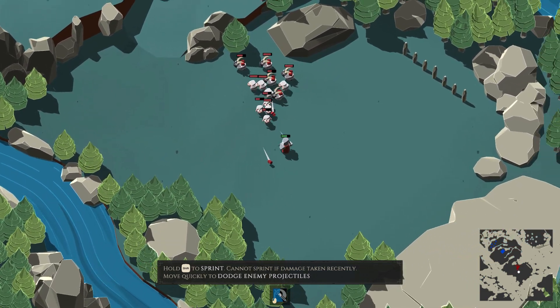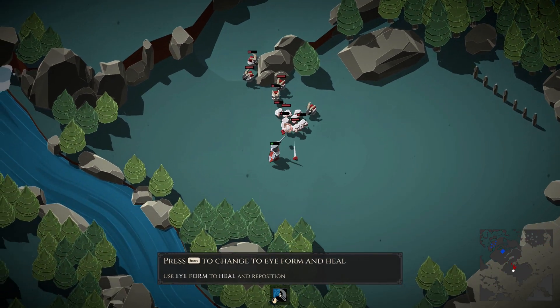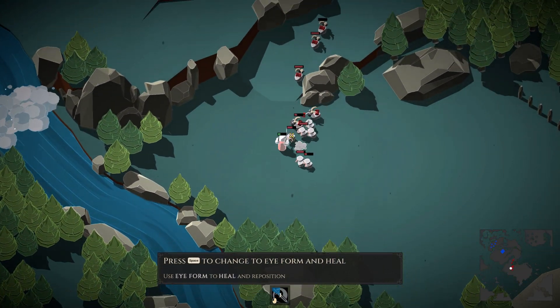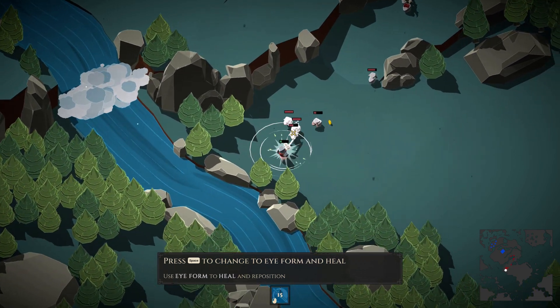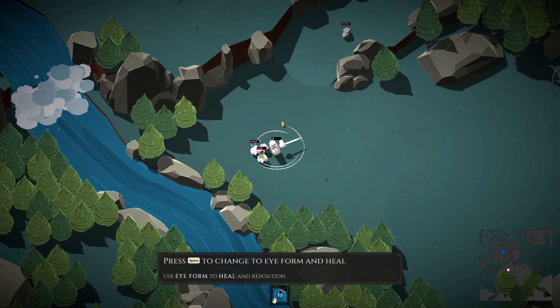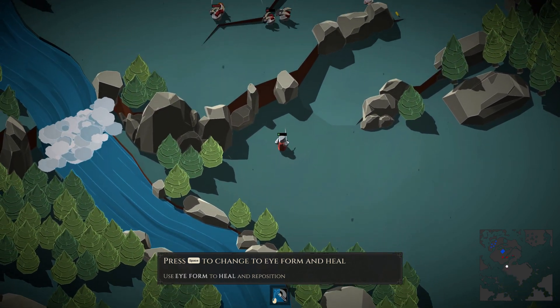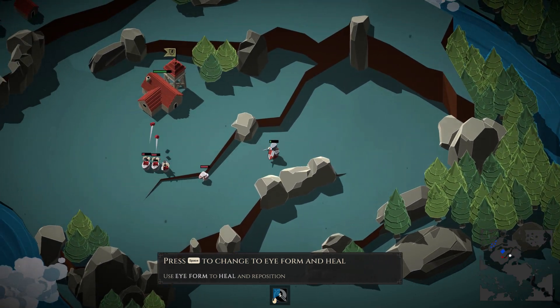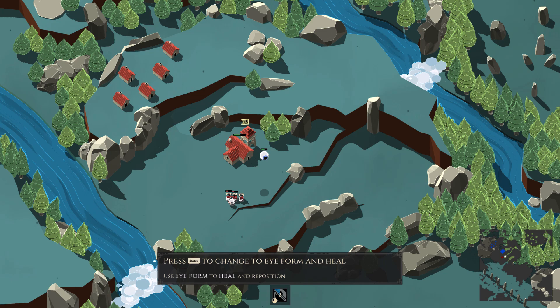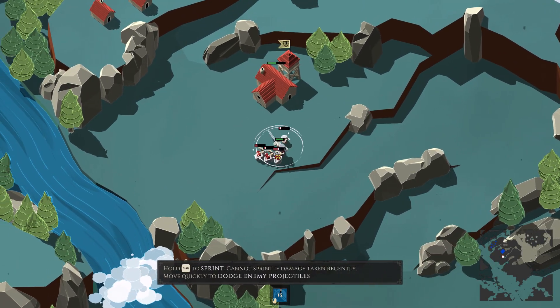It would be awesome if I had some guys on my team here. Uh oh — I'm in severe danger. Our town is now under attack. So I need to use the eyeball to heal. That's fine. Then I can drop down and swarm them.